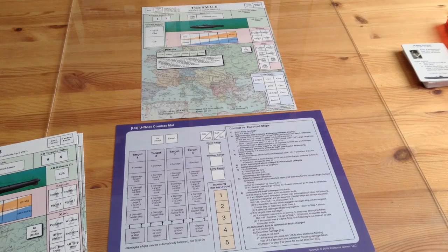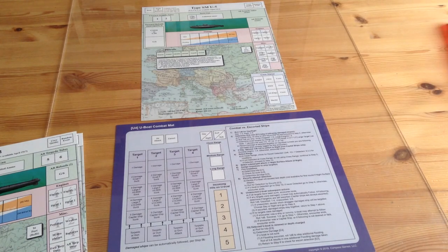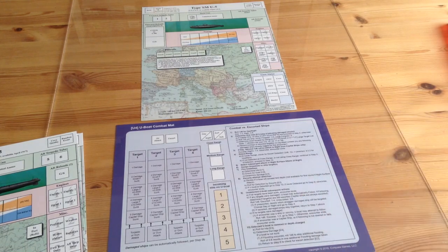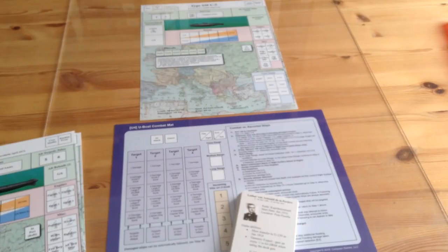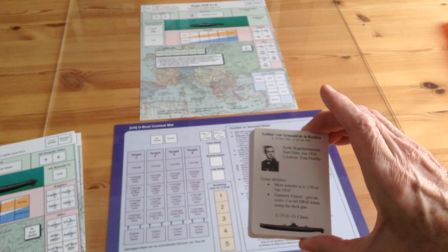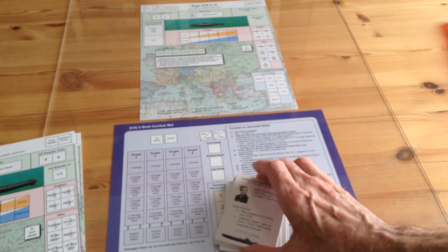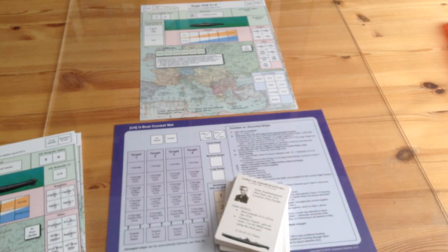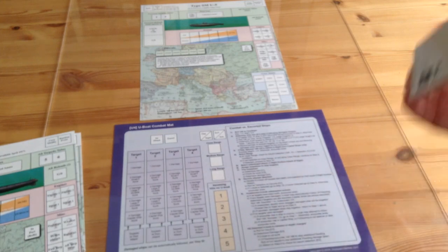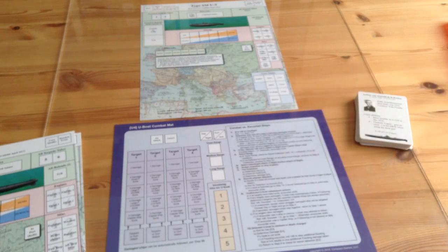What I'm going to do in this video is follow a patrol. These cards are more for historical interest than anything else. You don't actually use them in the game, but they give you the careers of some of the famous U-Boat commanders. The top U-Boat ace of all time was Lothar von Arnauld de la Perière, who got most of his tonnage by using a surface gun, not torpedoes, and followed all the prize rules. You can take on him or any of these other commanders, or just make up your own.